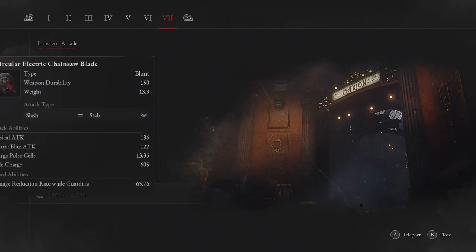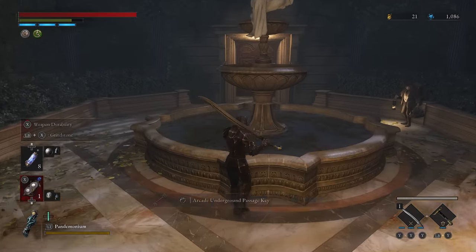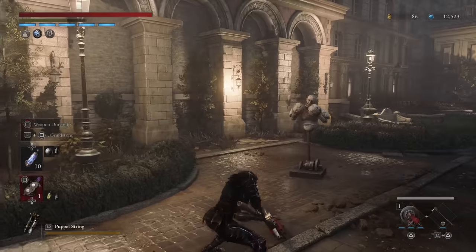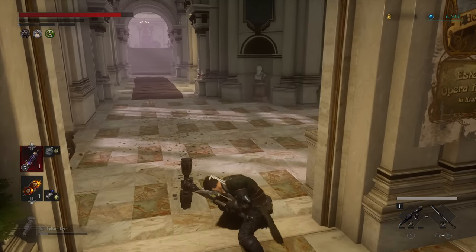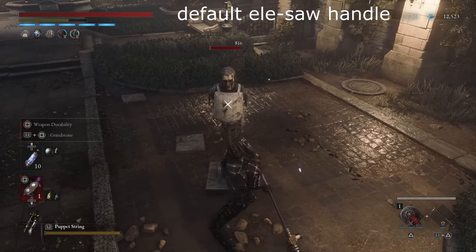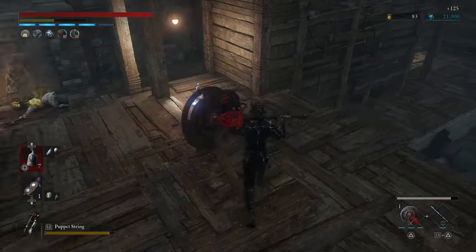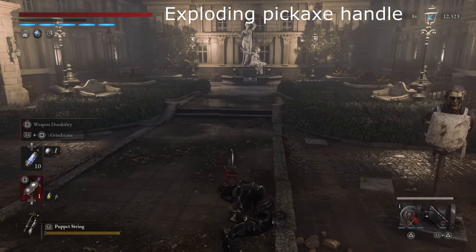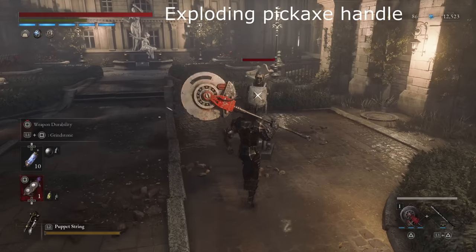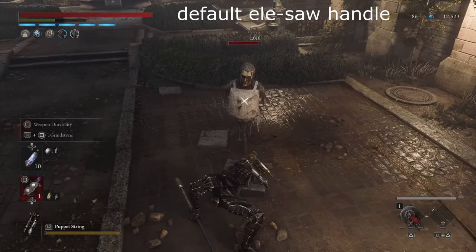The next weapon is the Electric Saw. Once you get this, you pretty much drop the Coil — so don't upgrade the Coil past plus six. This is bought in chapter 7 in Lorenzini Arcade from the merchant near the fountain after you've progressed the stage. However, the handle is kind of slow, so we're swapping it out for the Exploding Pickaxe Handle, found in chapter 5 in a chest after going to the left staircase at the Estelle entrance point. While the Electric Saw handle has better scaling on normal attacks, the Exploding Handle has the superior moveset — it's faster, which is important since at three hits in a short time the saw blade's true damage is unlocked as you gain electricity and start spinning faster.